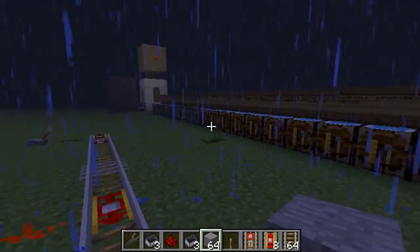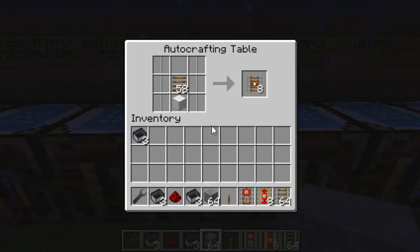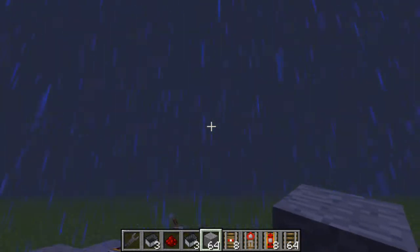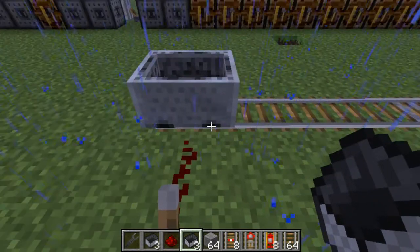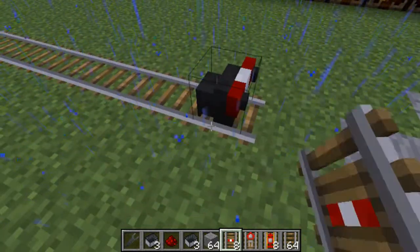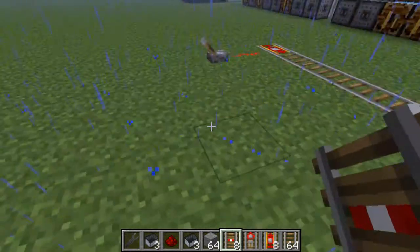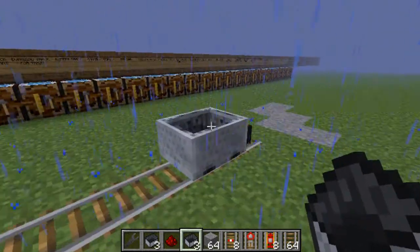The next track is the buffer track. The recipe is pretty simple. Note that the buffer will face whichever way you're facing — so if you face that way, it will face that way. You want to put the buffer there, put the cart on the boarding track, and the buffer will stop it there.